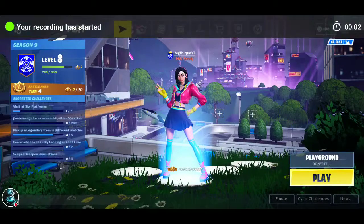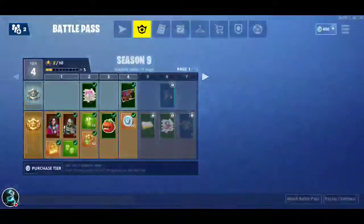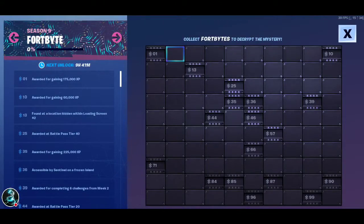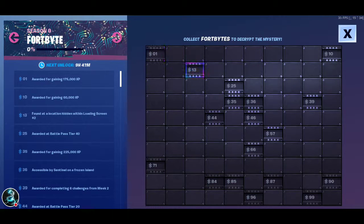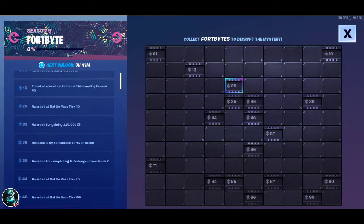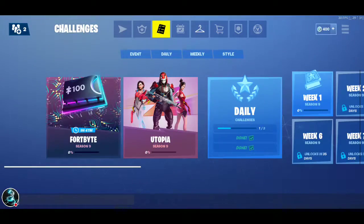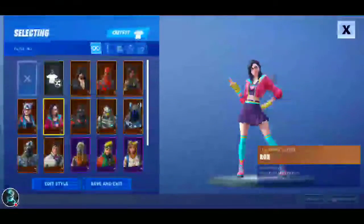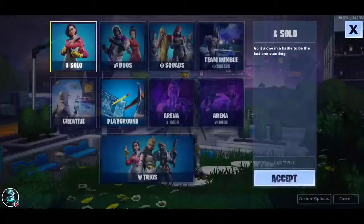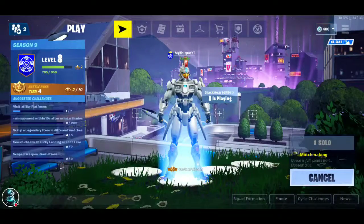Hey guys, what's up? Mythic here bringing you a new Fortnite Season 9 video. We're going to find Fort Byte number 13 and Fort Byte number 36. I'm just going to equip Sentinel for this because you need Sentinel for one of them, so we're going to hop into a solid match and I'll show you where these are.